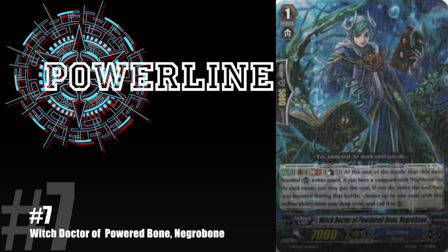My number 7 slot is Witch Doctor of Powerful Bone from Granblue. On principle I was not going to choose any of the Granblue sub-clan cards, but looking past that, the card art for Bone is so good. The single-rare foiling process actually helps this card — at first glance it looks like it's raining in the background. The person is dark, and you see water bubbles coming from the books, so the foiling gives it a raining effect which I really enjoy. That's why this is my number 7 slot.